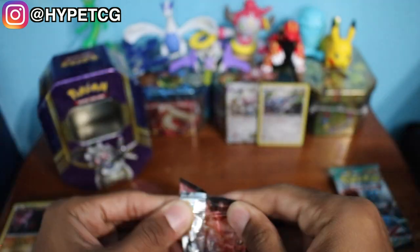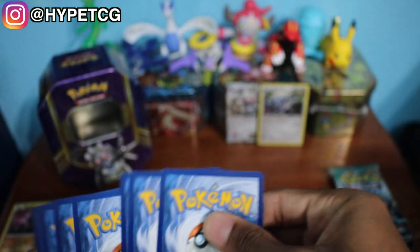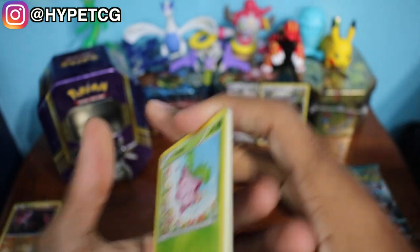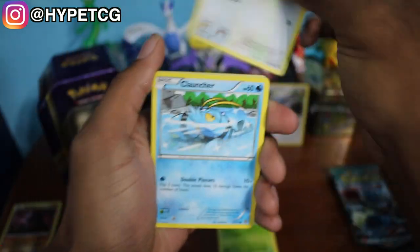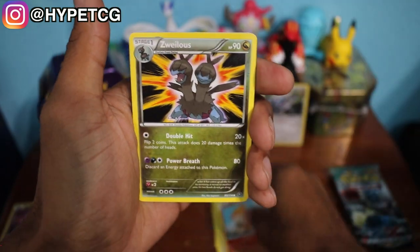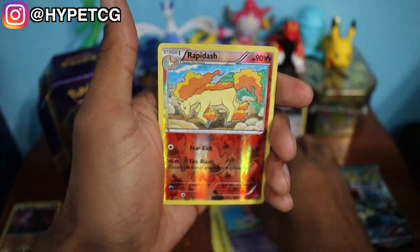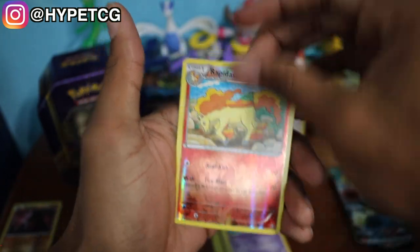Moving on to the next one, we have an Evel Tool Steam Siege pack. Just noticed we have both of the Legendary Pokemon for X and Y right there. Here goes a code card. Here we go: we have a Hoppip, a Fletchling, a Clauncher, a Nidoran, a Chimchar, a Zorua, a Ninja Boy, a Drifloon, a Drifblim, a Rapidash Reverse Holo, and last but not least a Nidoking non-holo rare. Nothing out of the Steam Siege packs really.